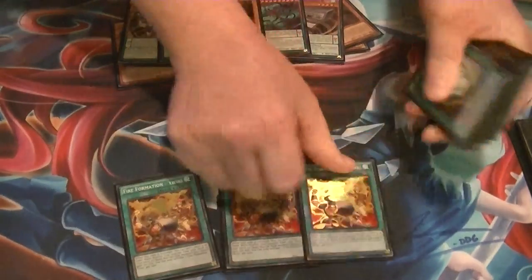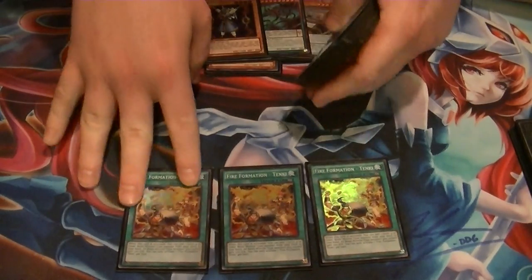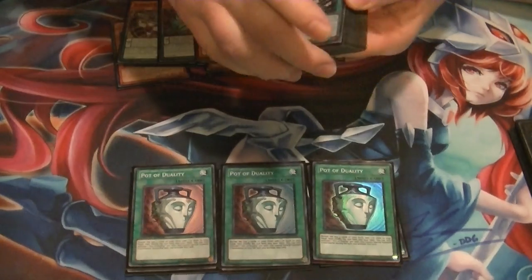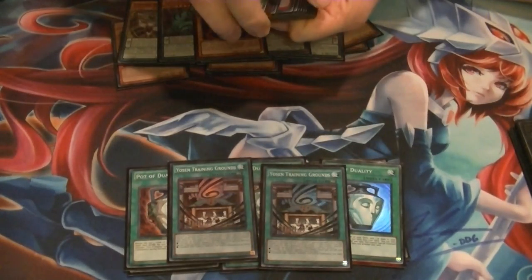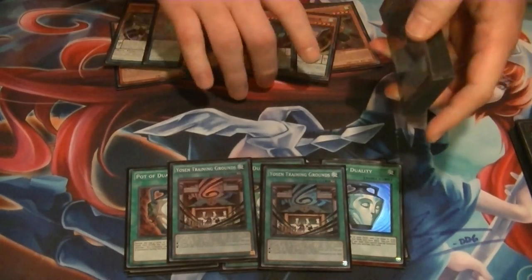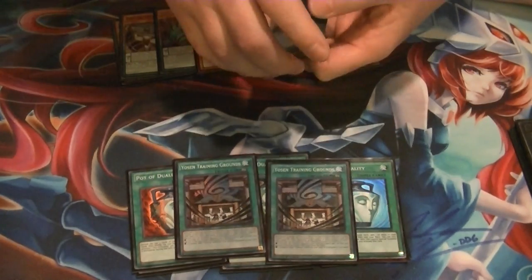Spells: 3 Tinkies — all the level 4s are Beast Warriors, so that's searching them out. 3 Dualities, because you do a lot of normal summoning and special summoning in this deck. 2 Training Grounds — I like it at two; I had it at three but two works a lot better, since you're going to be using a lot of your Spell and Trap card zones for your other Floodgates anyway.